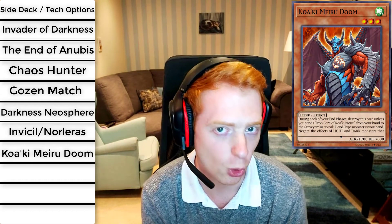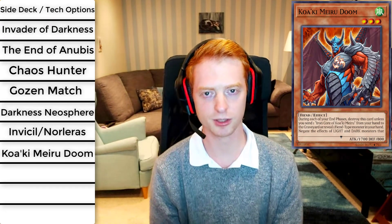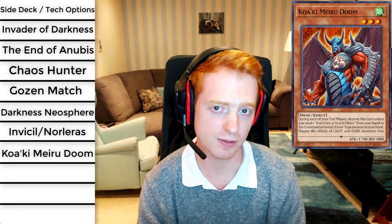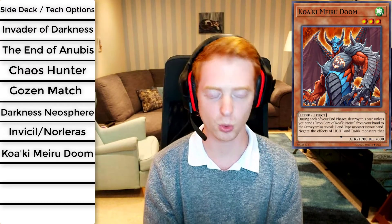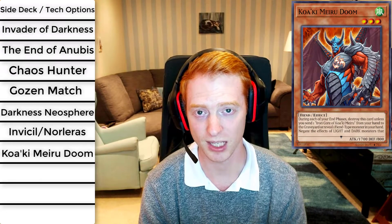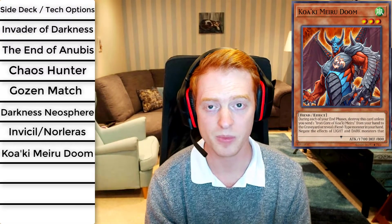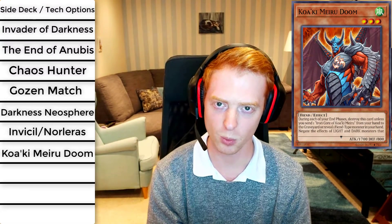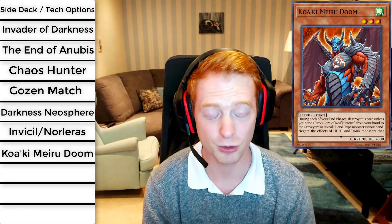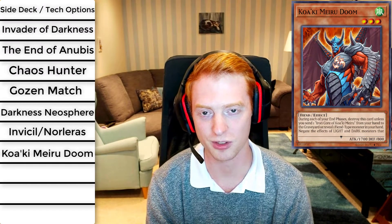You might also want to run Diamond Core of Koaki Meiru — a spell card that lets you search for any Koaki Meiru monster, so you can bring Doom to your hand. You can also banish it from the graveyard to ensure your Koaki Meiru monster doesn't get destroyed for that turn, which is handy if you don't have any fiends in hand. Most likely you'll have a Dark Spirit to reveal. You want to pitch a Sangan, get Sangan's effect, and then reveal it to keep your hand knowledge less open to your opponent. Definitely put Doom in the side deck — lots of Drytroons running around in this format and you want to stop them early.